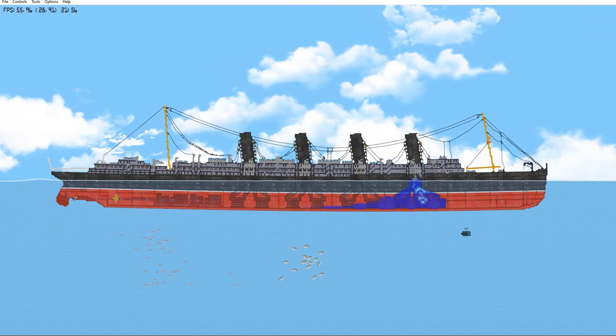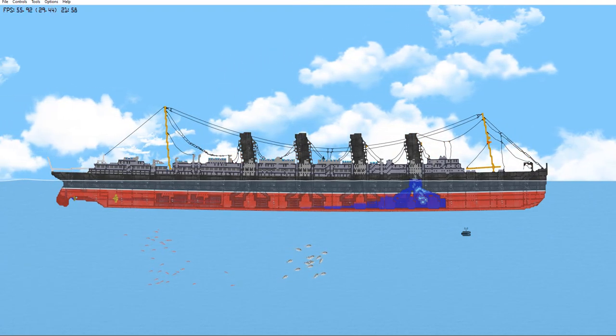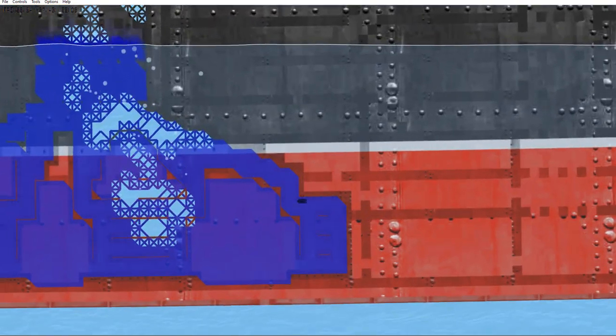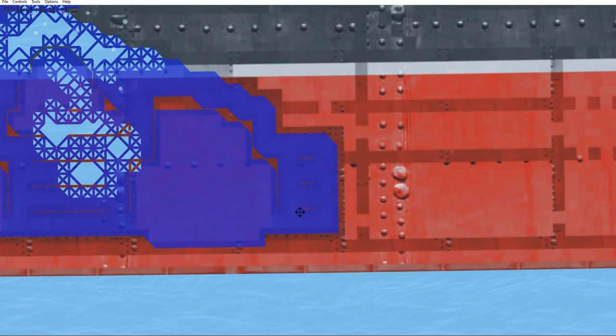We're getting some stress fractures just below the number one funnel, and it is really beginning to take on water now. It's only been a few seconds after that main explosion, and you can already see water is beginning to trickle its way aft. But it's actually stopped flooding forward — our explosion has actually damaged right along a bulkhead but hasn't breached that bulkhead, so that's why there's no water flooding in there.